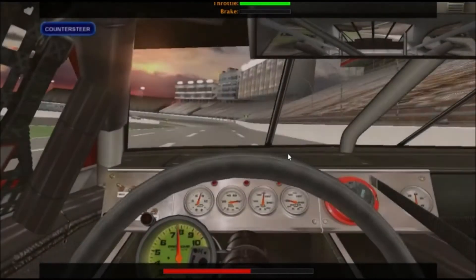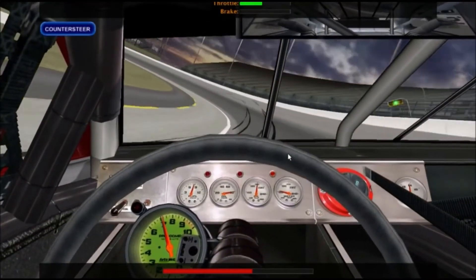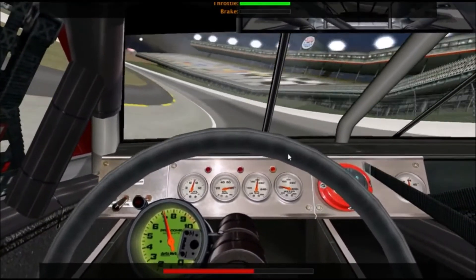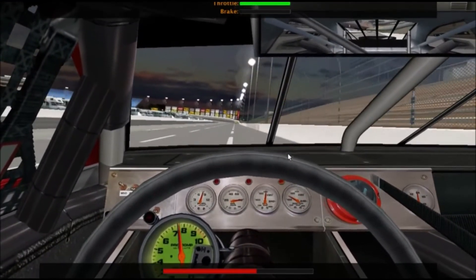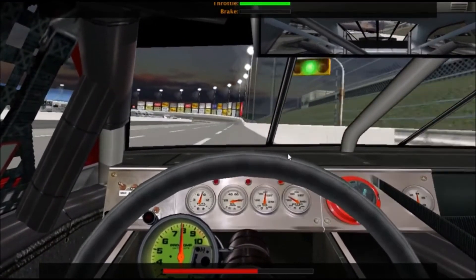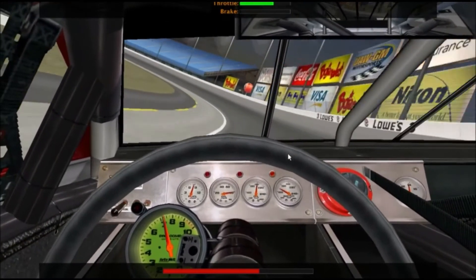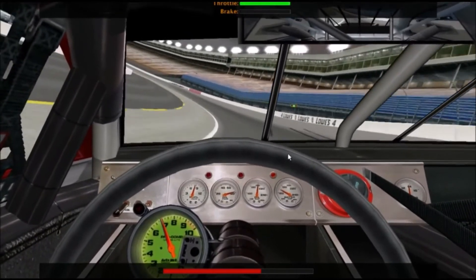Counter-steering simply involves steering in the direction of a skid or drift in order to prevent a spin. In NASCAR, you need to be prepared to counter-steer at all times, but particularly when you're getting on the throttle and exiting the corner, because that's when the car loves to snap around. The earlier you can anticipate the need to counter-steer, the smaller the correction you'll need to make, and the less time you'll lose.